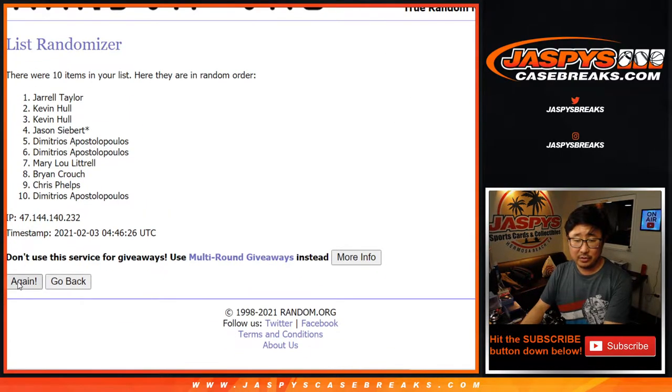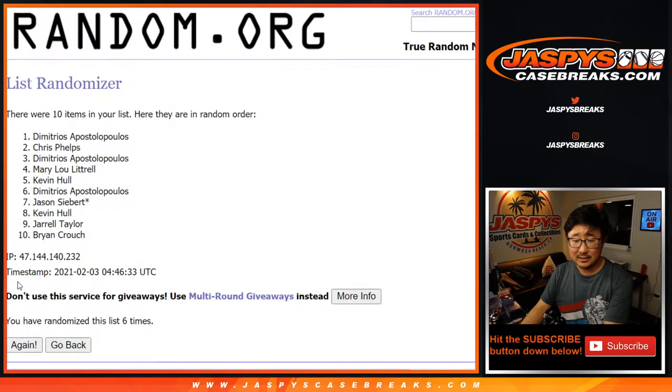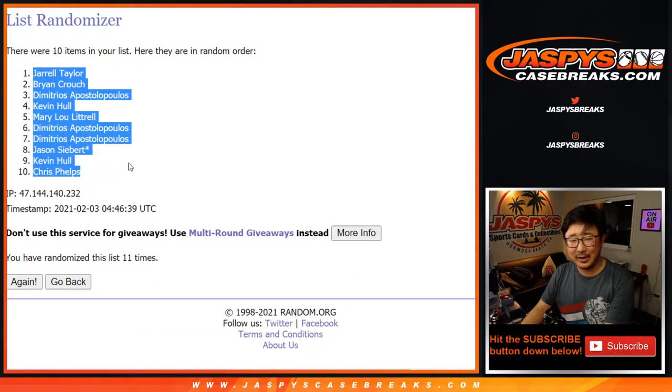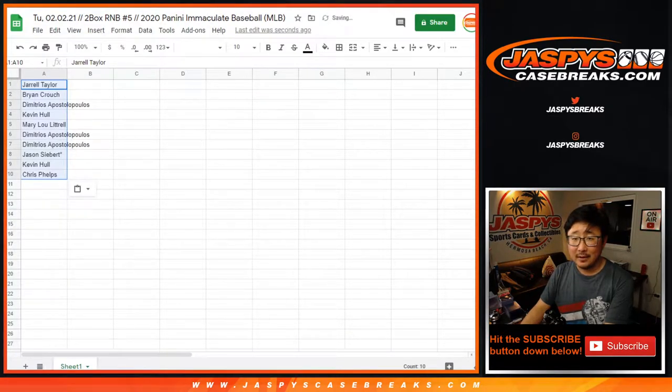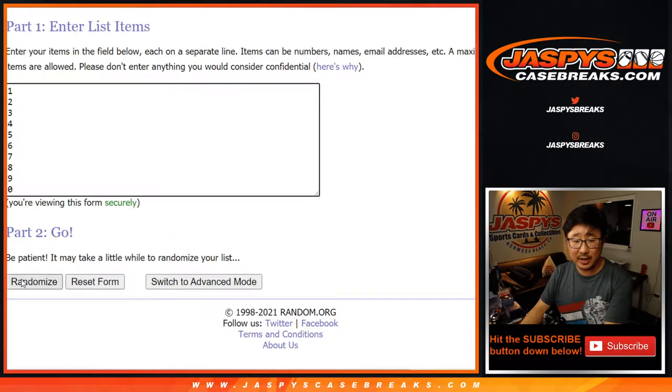Counting through: one, two, three, four, five, six, seven, eight, nine, ten, and eleven. Jonathan signed this break — Jarrell down to Chris. I don't remember him buying baseball. All right, so after eleven we've got Jarrell down to Chris. Let's do the numbers.